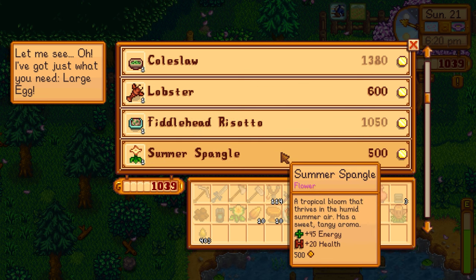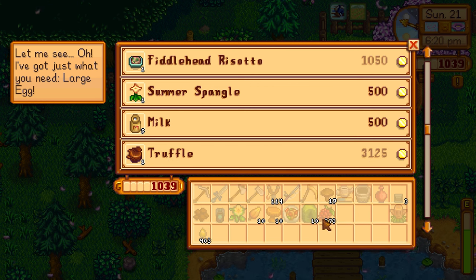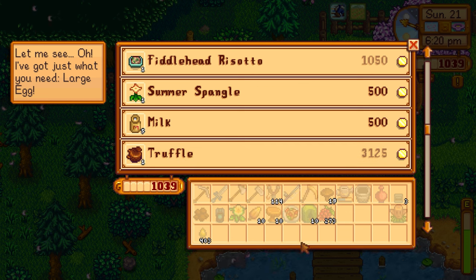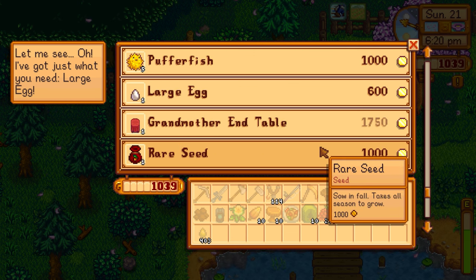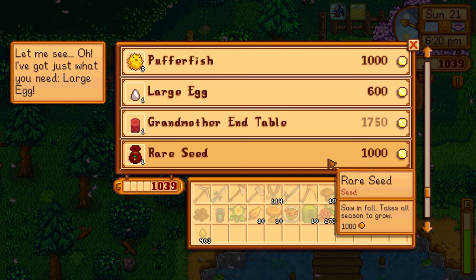Tulip, lobster coleslaw, green bean, fiddlehead risotto, summer spangle, one milk for 500... oh, a truffle! You guys said if she sells a truffle I should buy it, but she doesn't buy anything so I can't get money. I have 620 right now. Maybe I could go to Gus, sell something, then come back — but I don't know if I can make it back in time. We're probably going to be upgrading; maybe next episode we get the money back. We could upgrade the barn, get pigs and goats, get truffles — so we don't even really need to spend 3,000 there.